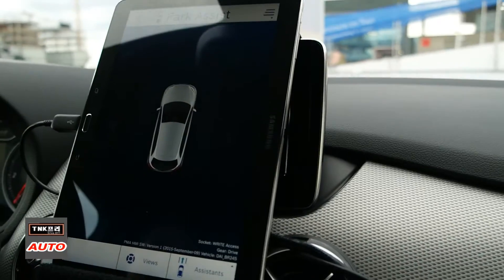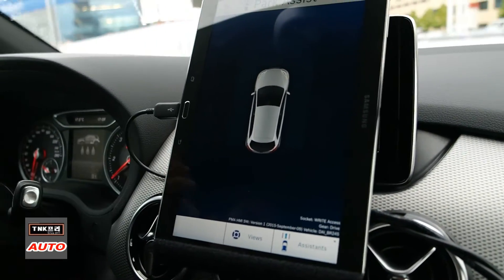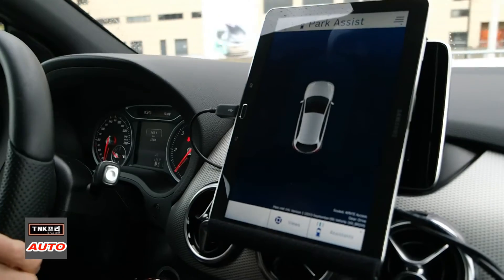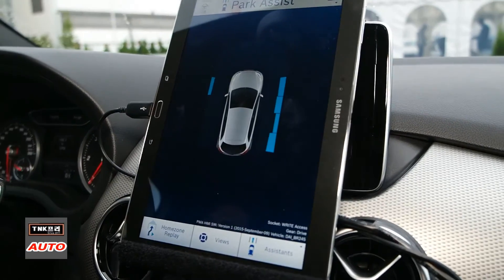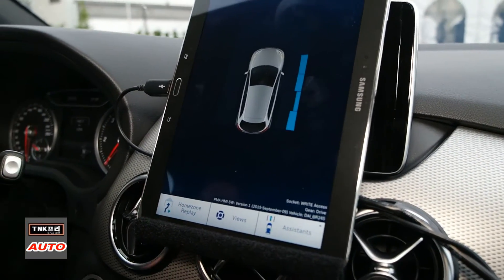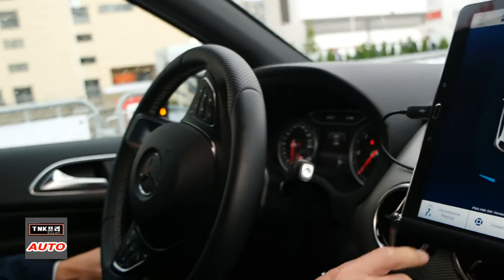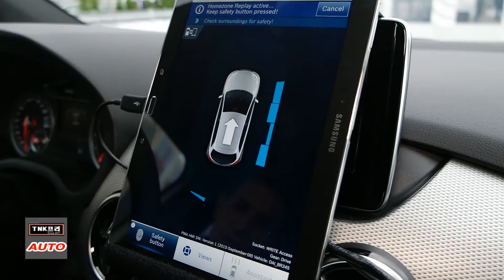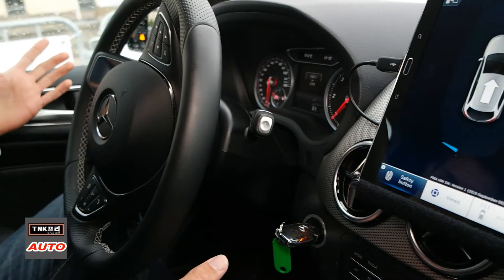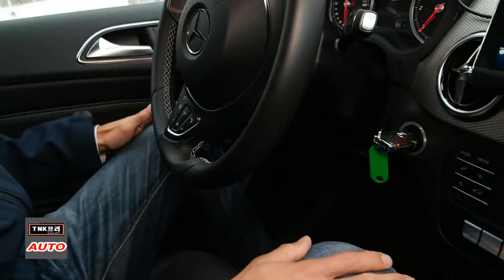We come to the same situation again. We go to the starting position which has been trained. For starting the replay, I just have to press the button replay and start. Now I can take my hands off the steering wheel, put my foot off the braking pedal — I am doing nothing — and the car will move as soon as I press the safety button.